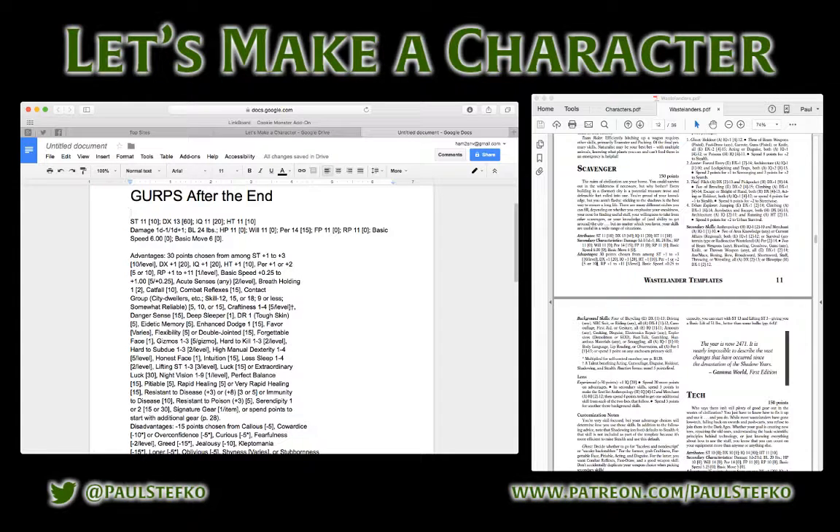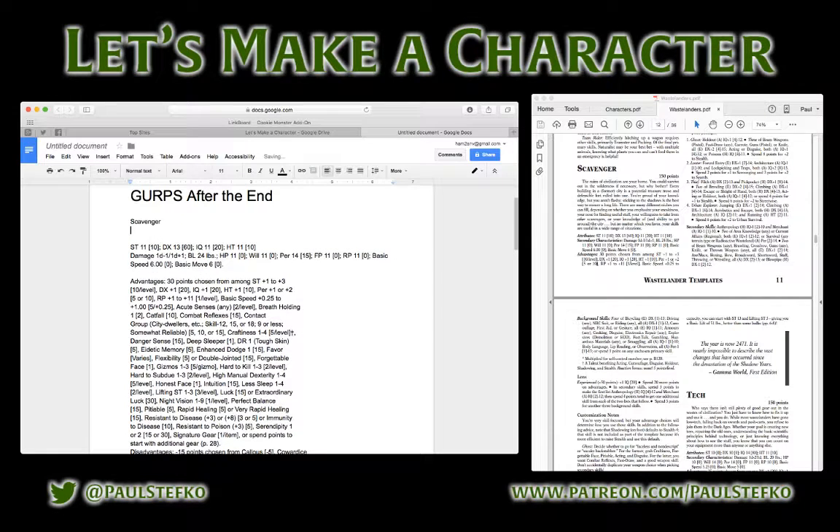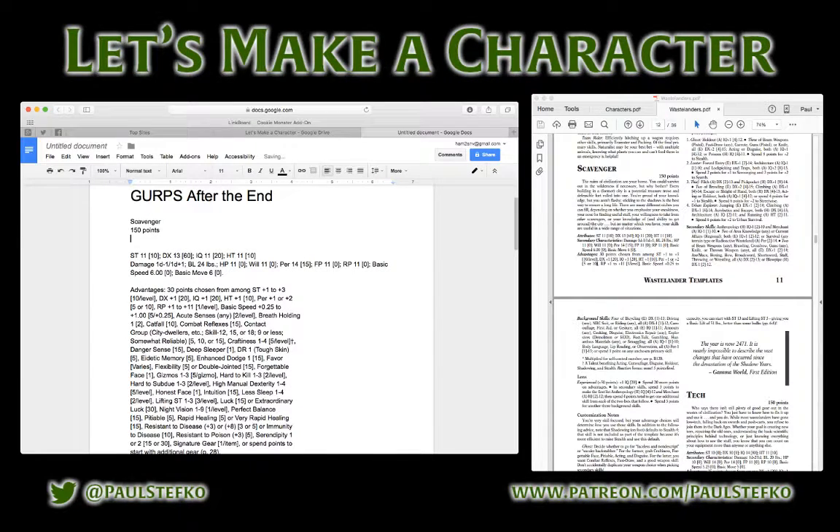So this Scavenger character starts out with Strength 11, which is average or a little above average. Dexterity 13, which is quite good. And then IQ and Health both at 11 as well. The various secondary attributes are also calculated out — that's what templates are good for.